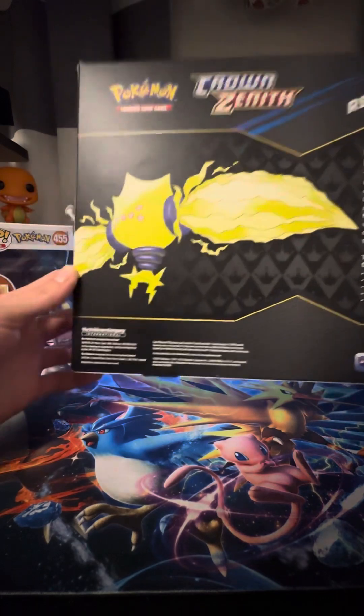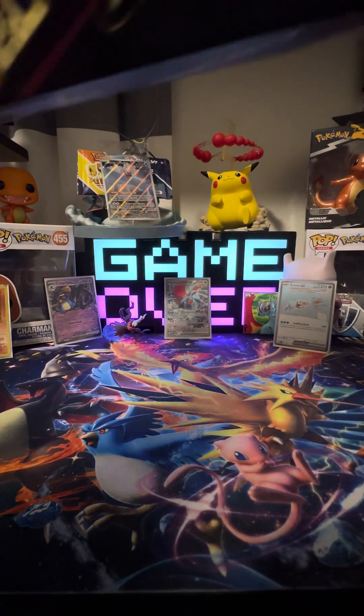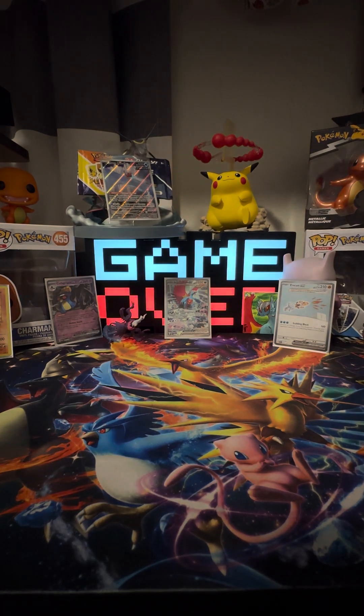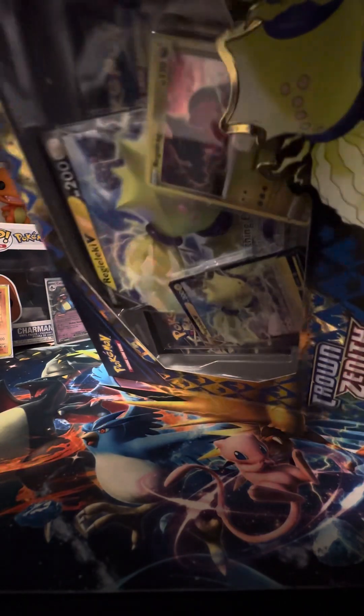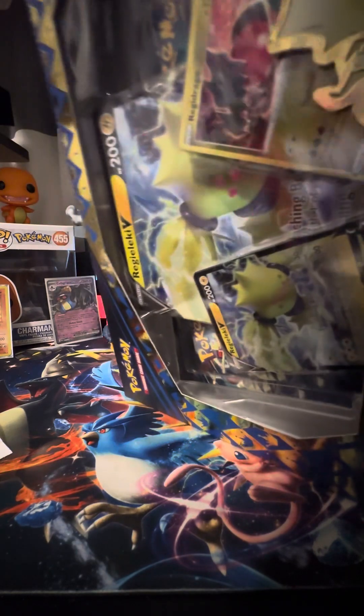We also get a promo card. As we crack this open, those three cards in the back were pulled right before this video — I was opening some packs and ended up opening the Paradox Rift version, the Iron Valiant. I just needed to crack this open, and that's what we pulled. So I'm hoping we could possibly beat that.